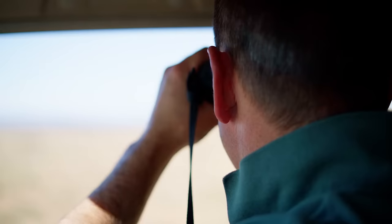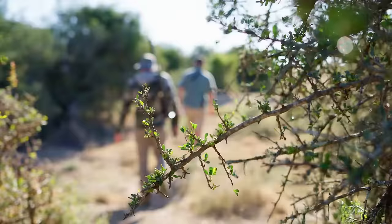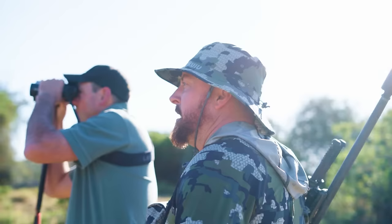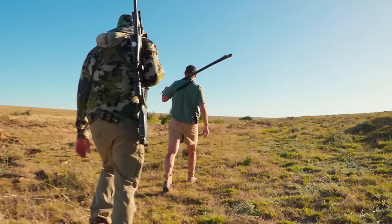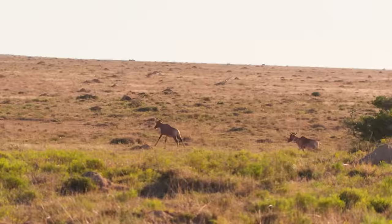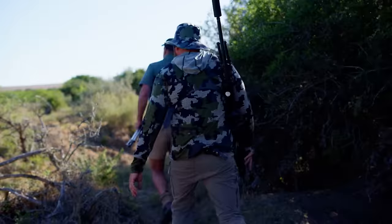I think we'll have dead ground and maybe get to one of those bushes there — that front bull looks nice. This is a very cool animal, this black wildebeest. They were down to possibly 60, 70 in the world. They chased them into a park, let them breed, released them, and now we're hunting them again. There's so much other game and I think something might have spooked those wildebeest. Let's go a little further — we can maybe come back and drive them from this side.